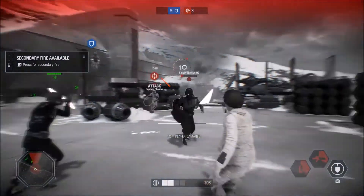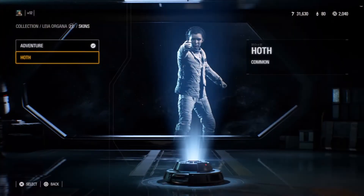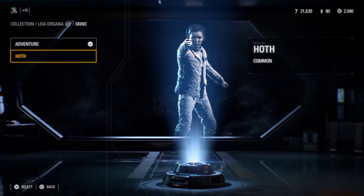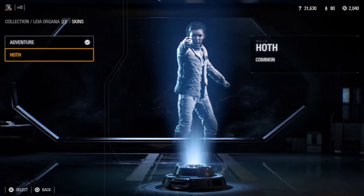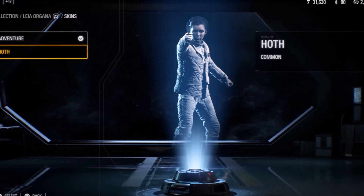After completing these challenges you will unlock the Hoth Leia Cosmetic Crate, and when I opened the crate, much to my surprise, all that was inside was 500 credits. But don't panic if this happens to you, because even if it's just credits inside the crate, jump into your collection screen and you should see the Hoth skin available for Leia anyway.